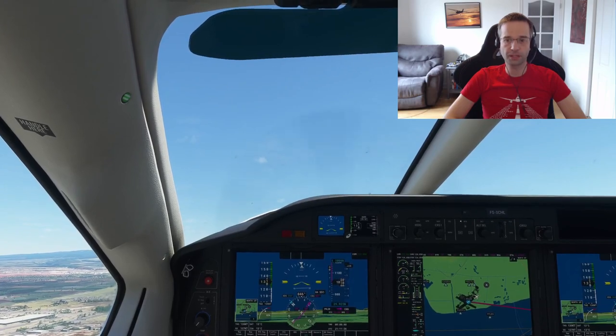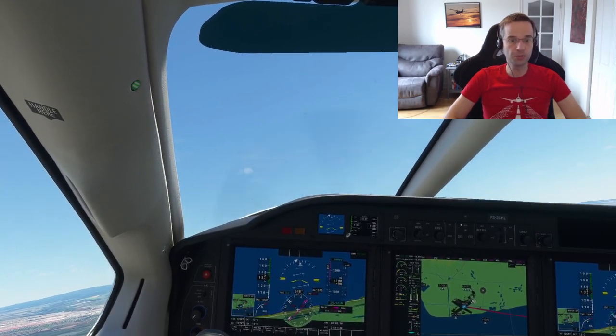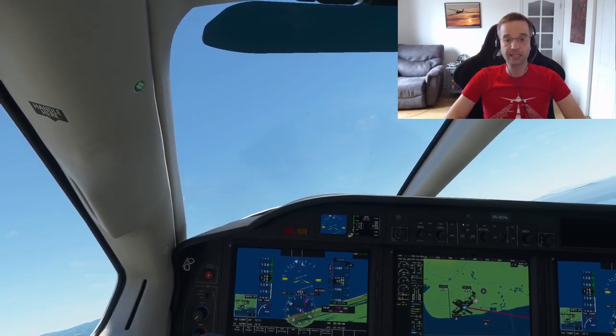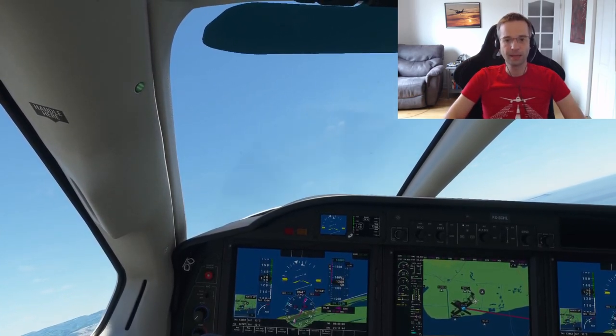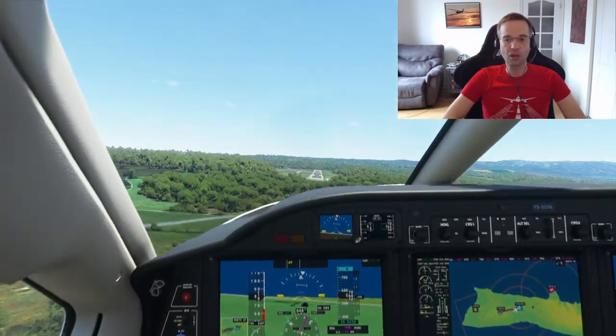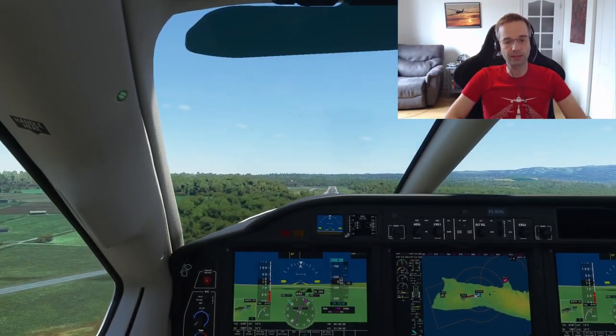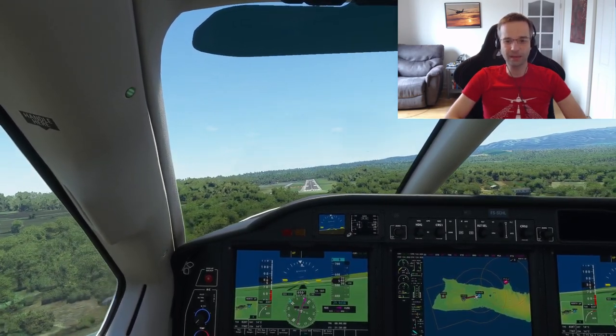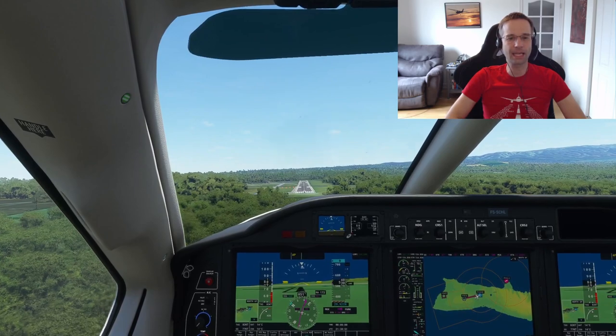If you've watched other videos on this channel, you know that I'm a huge fan of the Cessna 208 and I've used it in a bunch of videos already. It's the slowest of the three turboprops, but I personally find it to be the most enjoyable to fly. There's also the King Air that comes with the standard version of the game, but it's slightly more complex than the TBM with its second engine, so I tend to avoid it.